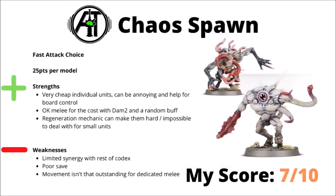Back to the core Codex again now, and for Fast Attack we have Chaos Spawn — 25 points per model, fairly cheap and expendable melee beasts, with that interesting rule that each time they're attacked they heal back up to their full wound count, meaning that it can be kind of hard for small isolated units to deal with. Being a whole unit that only costs 25 points is an advantage in its own right — they can be cheap units that are kind of handy for board control, or just being an annoying presence that the opponent has to try and get line of sight on and deal with if they're sat on objectives. Their melee can be okay with Damage 2 plus their random buff, and they do have the Fear keyword as well. Otherwise they maybe have some slightly limited synergy with the rest of the Codex — their saves aren't exactly great, and their movement isn't particularly outstanding either for dedicated melee units. Overall I'd say they're fairly usable, particularly in just individual units just for pure annoyance factor — I'd rate them a 7 out of 10.